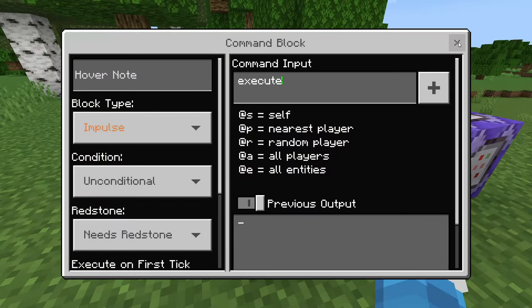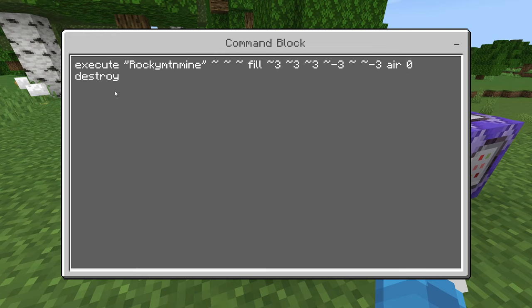In this second command block, type: execute [your username] ~ ~ ~ ~ fill ~3 ~3 ~-3 ~ ~-3 air 0 destroy. This is the full command — don't worry, I will have it in the description below so you can copy it easily.